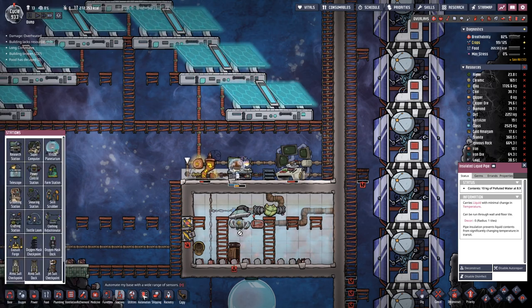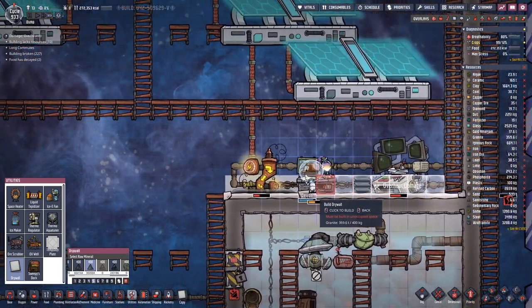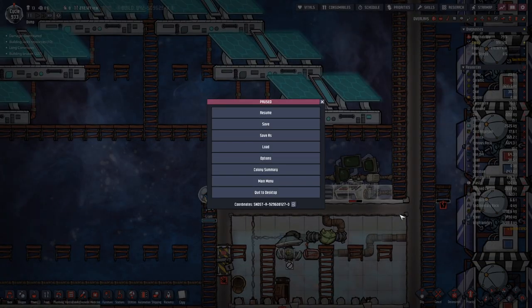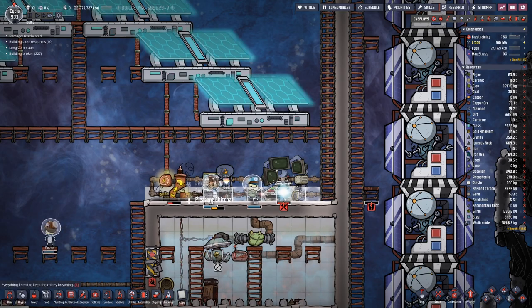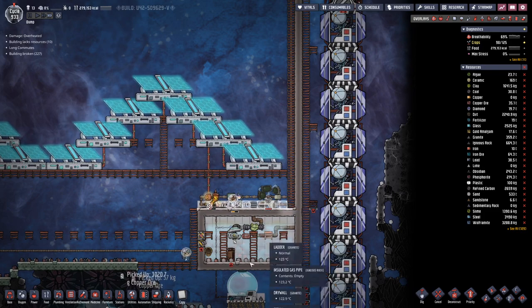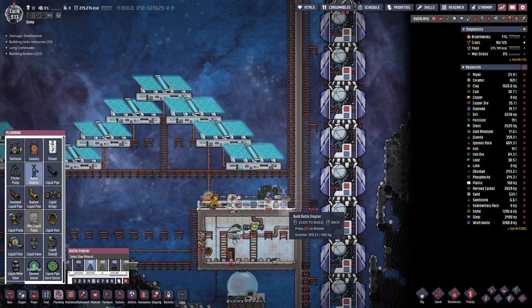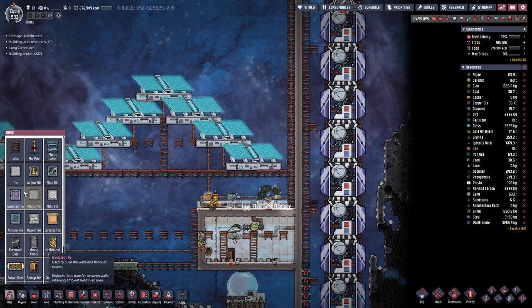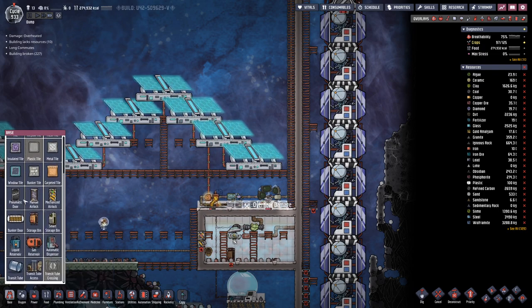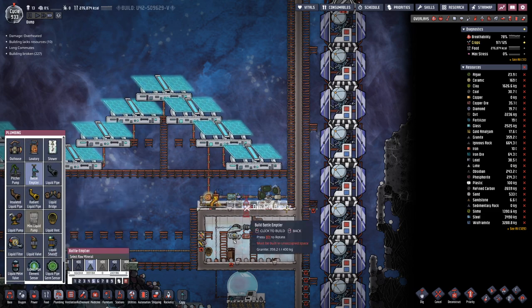Overall it's looking okay, but apparently we are overheating on this side. So I'm going to try to bring in some tiles in the back and then have a bit of liquid on the floor, and then we could cool things down.